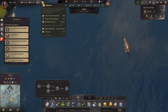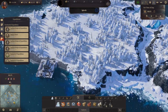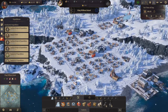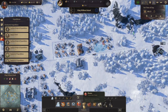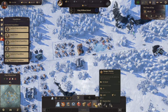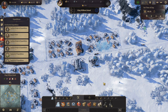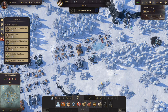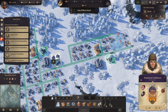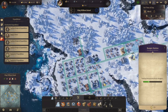We have 31 influence now. In the arctic, we have some illness again. Out here we definitely need to build another ranger station. Let's build that there. Reasonably well covered for the ranger station now.